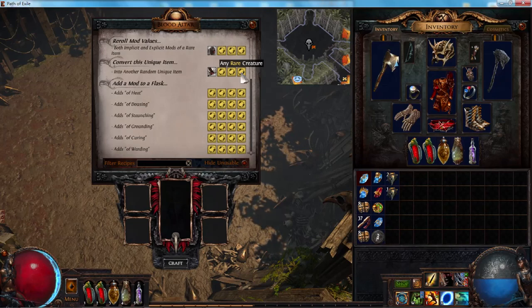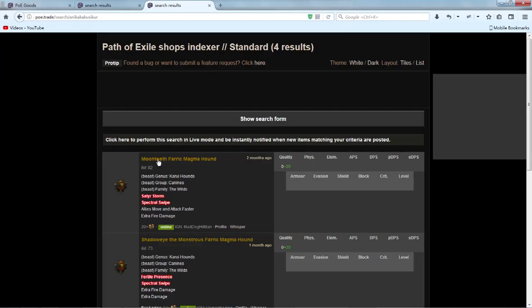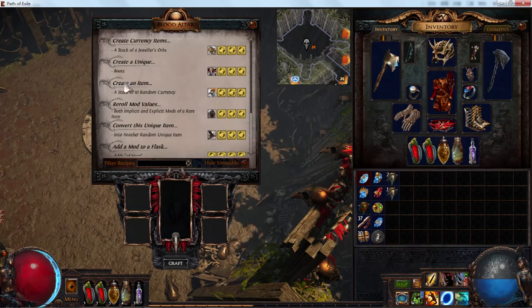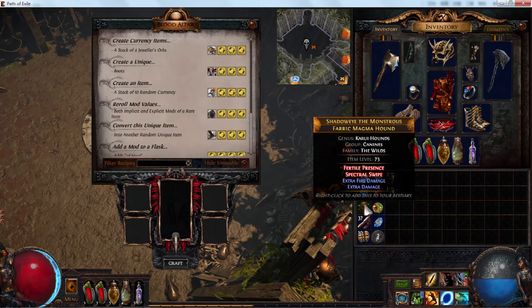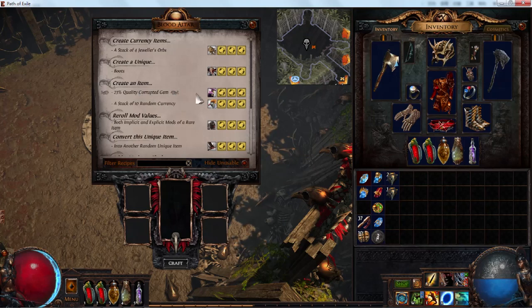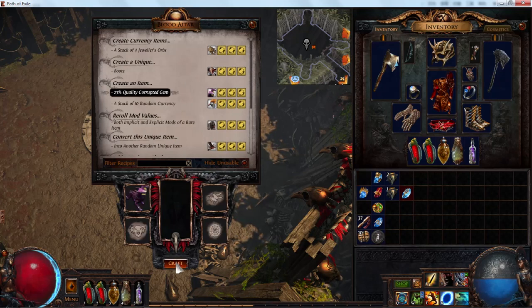You can capture the beast yourself or purchase it from other players. I chose to buy the Beast of Ferric Magma Hound. Now that I have the beast, you can see the related gem recipe does not appear yet. Right-clicking the captured beast will unlock the related recipe. Now the 23% quality corrupted gem recipe is successfully unlocked after collecting the red beast, and I can craft the item.